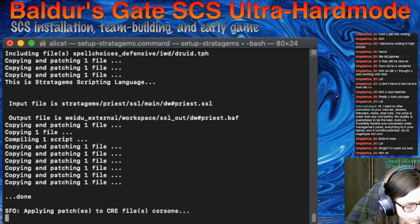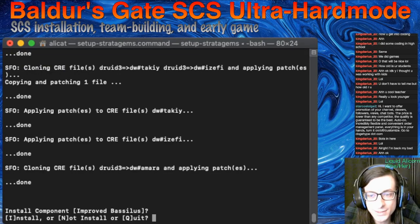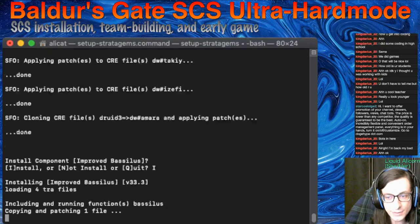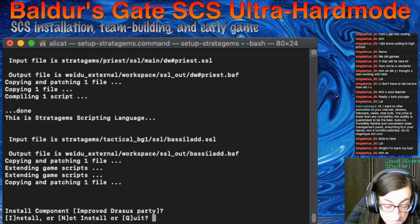We are going to mod this out and make these AIs really smart, give them everything. We're going to play all the way through Baldur's Gate 1, and Baldur's Gate 2, and Throne of Bhaal — Enhanced Edition. So this is going to be a whole series, and we're starting it up today. Improved Bhaalspawn — I don't know who that is, but they are improved now.